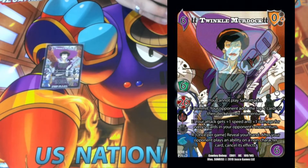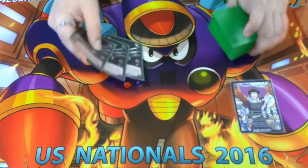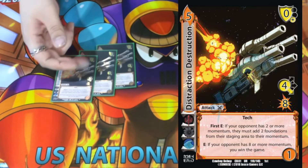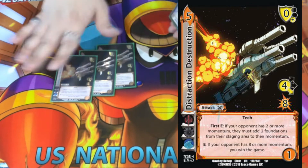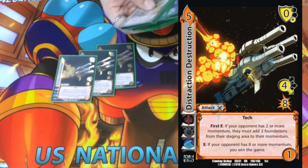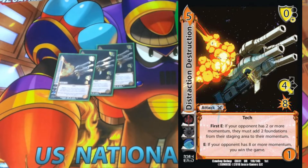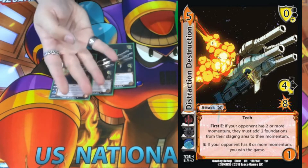We're playing three of one of her original cards: Distraction Destruction. It's a 5/1 four-low for eight with a zero-low block. It has Tech as its only keyword. First ability: E — if your opponent has two or more momentum, they must add two foundations from their staging area to their momentum. Super strong ability — it de-builds your opponent and gives them four momentum at that point.